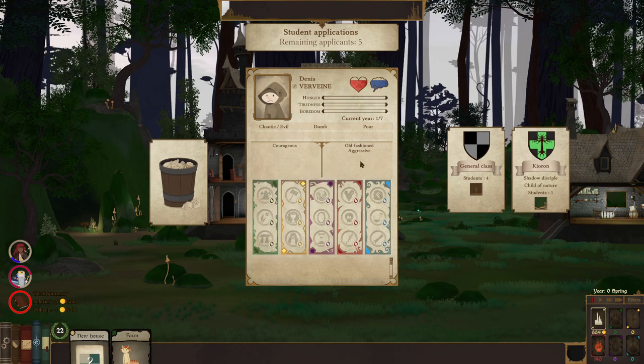More students came in. We got someone who's courageous, old-fashioned, and aggressive. We got a light sleeper — he's demoralized and antisocial. Oh hey, we got a creature — a werewolf! You're not a human. You hit twice as hard once we get into fights. A big part of this is students will graduate, and we will sort of graduate as well — moving to different schools on the map. We want to train these guys up and get archmages, and we get perks for future things.